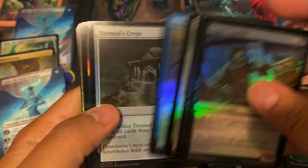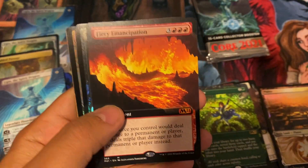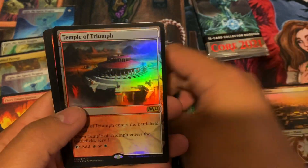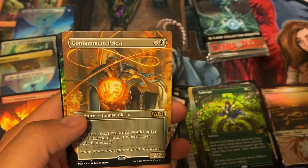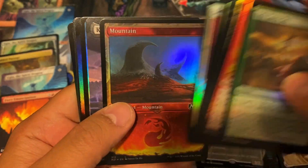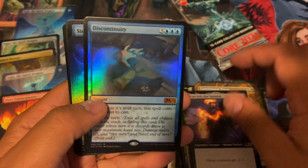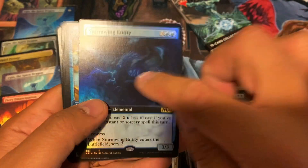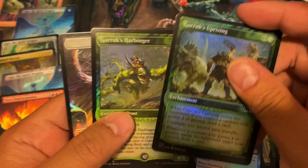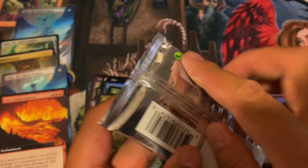Three more packs left — a Fiery Emancipation extended art, that's a nice hit, I think that's twenty dollars plus. Temple of Garret, Containment Priest, another Cultivate foil alternate. On average in these boxes you can pull between two and three Cultivates and two and three Containment Priests, so pretty common but they still go for a couple bucks. We have a Carvek the Spiteful, Discontinuity, a Stormy Entity — that's ten bucks plus for the foil extended version.